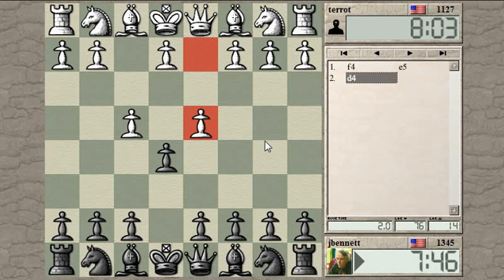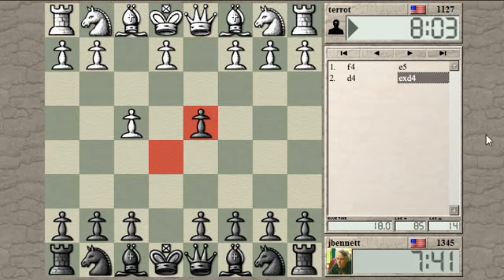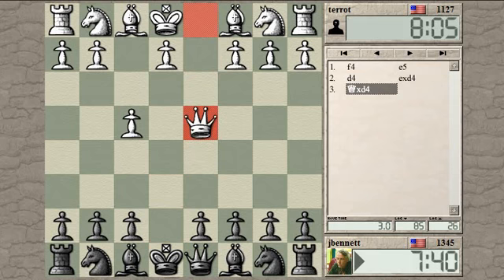Never seen D4 before. Seems like I should take something - the pawn or the D-pawn. Let's take the D-pawn. If I'm giving up a center pawn, I want to get a center pawn for it.